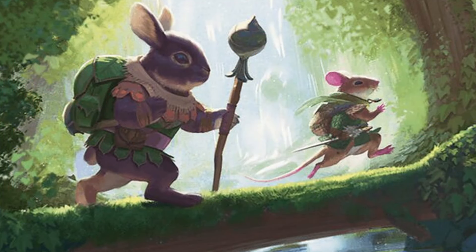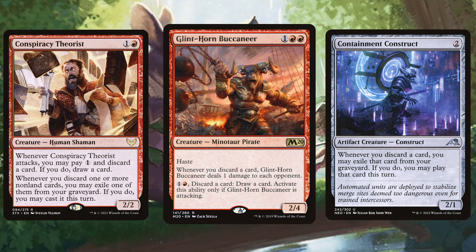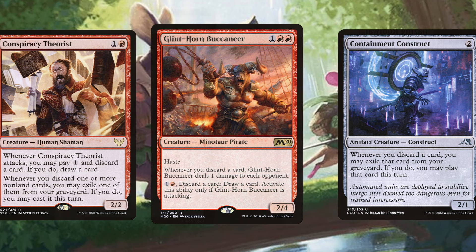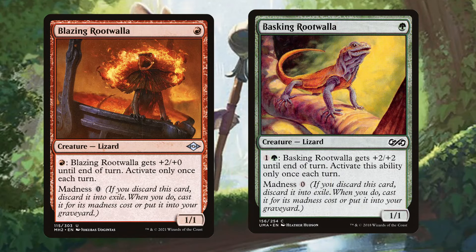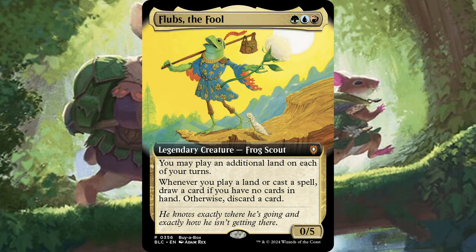This deck has one more weapon: discard. Many cards can take discarding and turn it into advantage, allowing you to get more card advantage in the form of exile — just be sure to play your cards so they don't exile themselves forever. Not to mention this deck can run both of the Rootwalla cards — talk about free value. Flubs the Fool seems like a wild deck that wants to slam a lot of lands and just never look back.